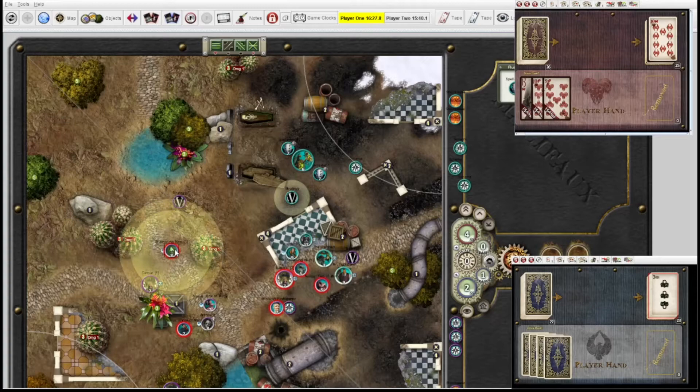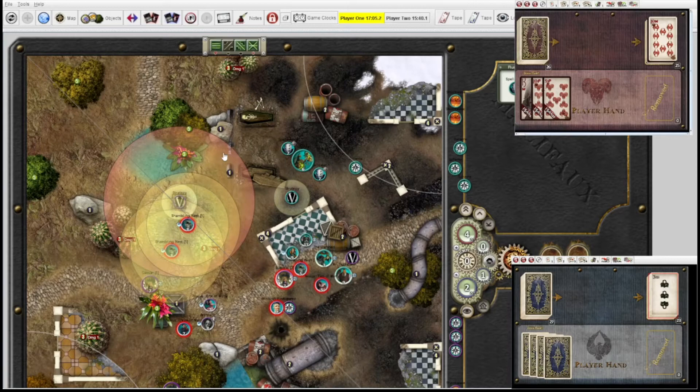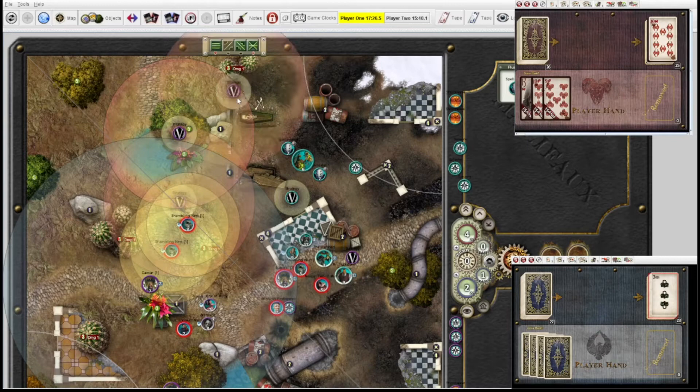Next up for me — I'll go with the Shambling Nest who hasn't activated yet. I think he's going to just take a walk action. What should we do from there? Let's shove this six inches forward — that's probably the right call. It's possible I should be throwing it up this way and then this guy can just trot up 12 and keep throwing it along. He'll just interact to throw it up there.